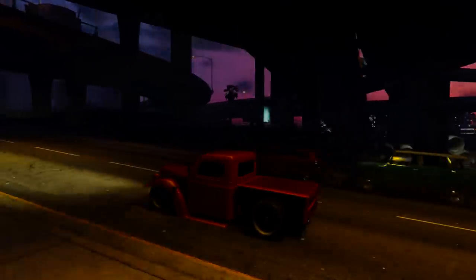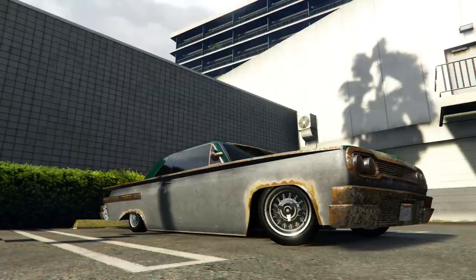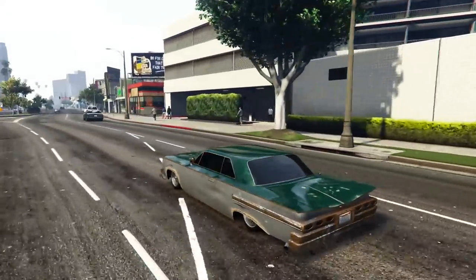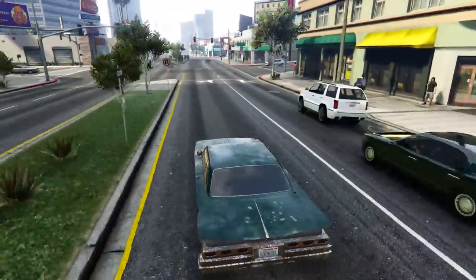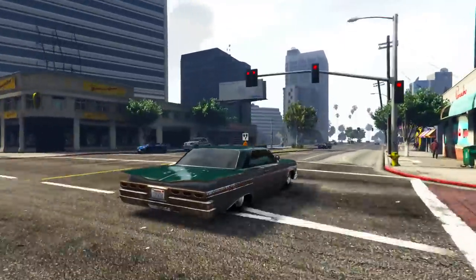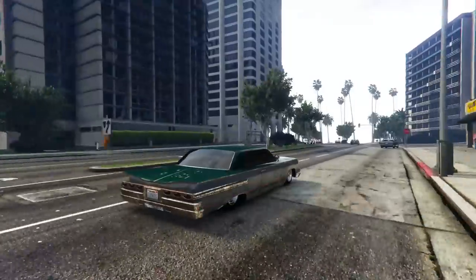Our next lowrider car in the number 4 spot is the Declasse Voodoo. This car would arguably be higher up the list if it had a clean version. As you can see, it's a really rusty car with all the scratches and dents, but it's got a really nice shape and I really like the fact that before you even lower it, it's already scraping along the floor.